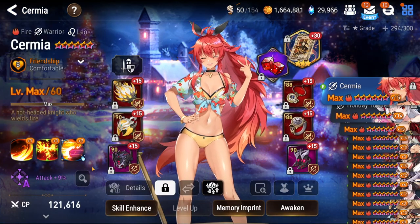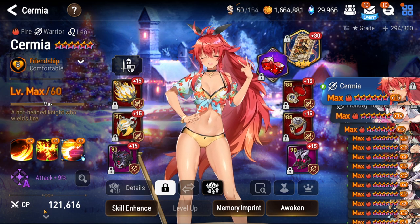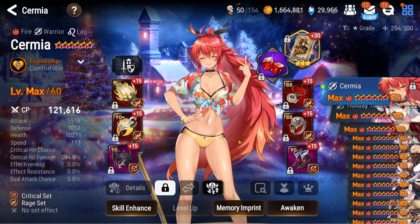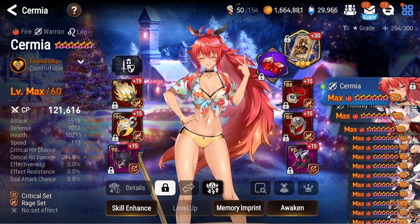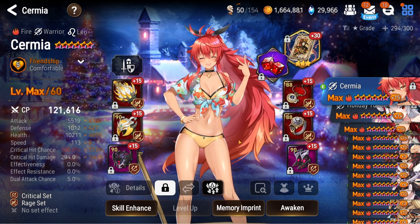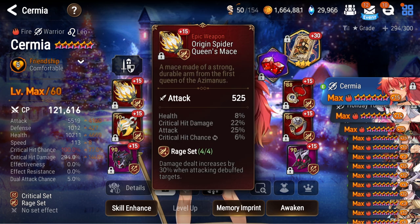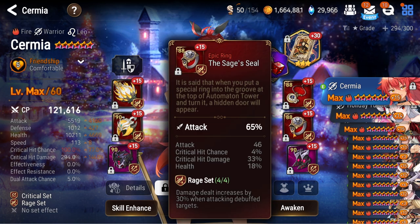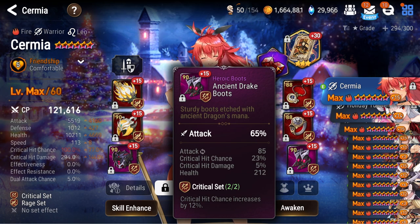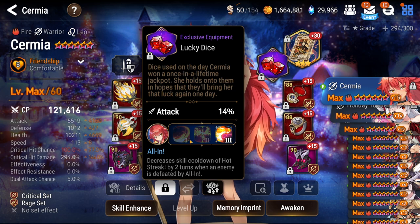First things first, we got a new unit build. With that summer skin coming out looking fantastic, I built Sermia on rage with an imprint. You can see the damage is pretty good. I use her in Kagas and she is my primary DPS. I'll flash the substats on screen so you can see the quality of gear. Rage is definitely harder to pull off — daydream joker for the extra damage and the cooldown reset with her S3.